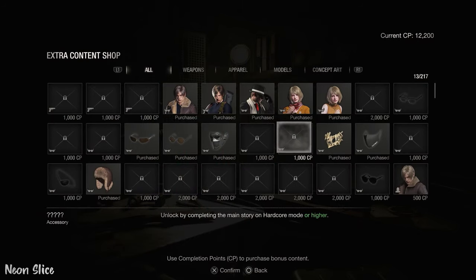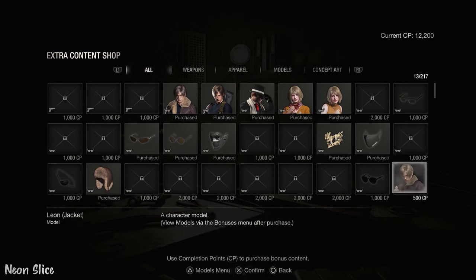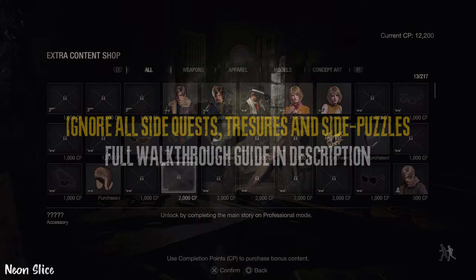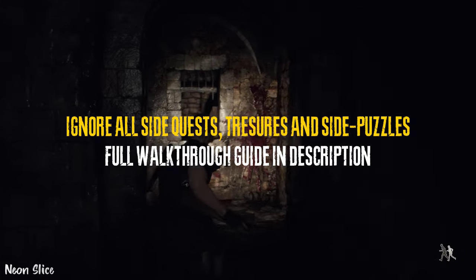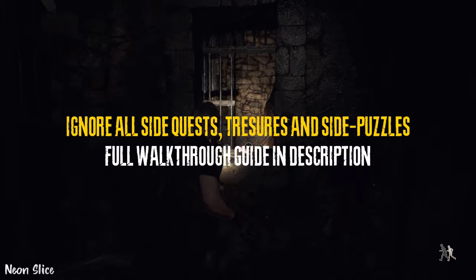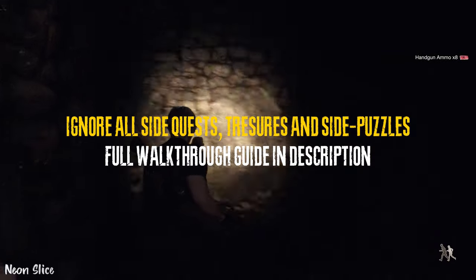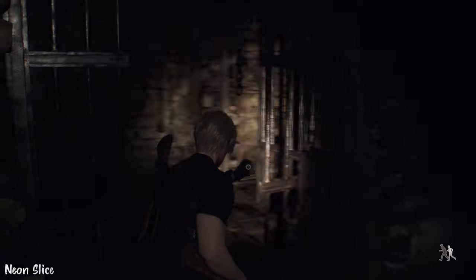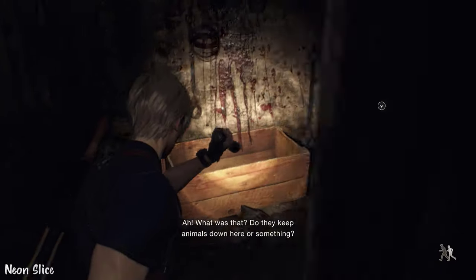In order to get S+, you have to do so in a new game. You cannot do this in New Game+. It has to be a brand new playthrough every single time. You also cannot use the Chicago Sweeper, Chicago Typewriter, or the Infinite Launcher to get an S+ rank. You just have to use the regular weapons that the game gives you.